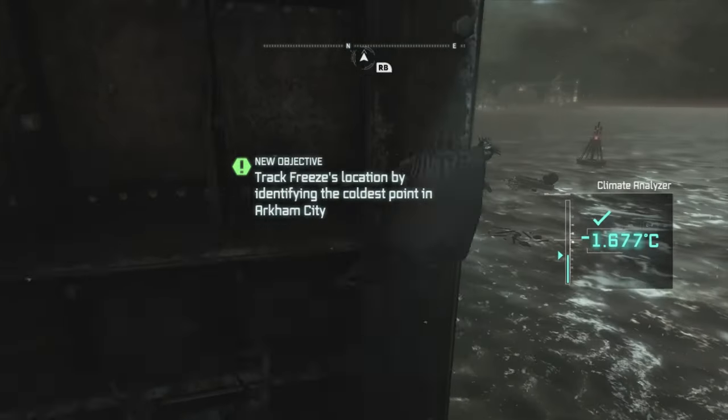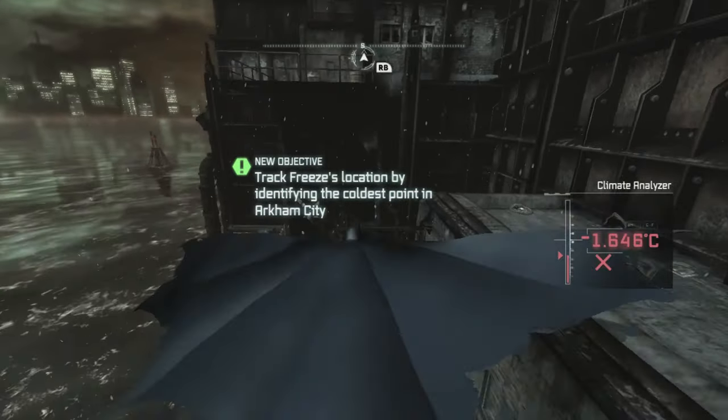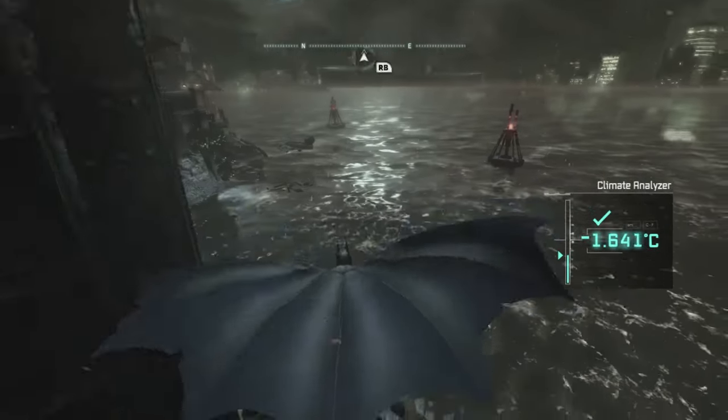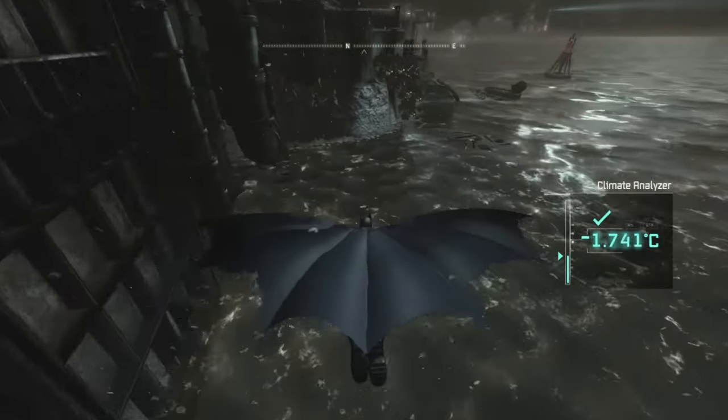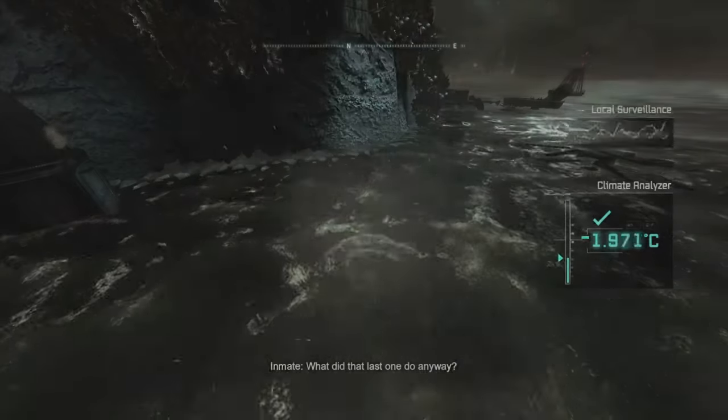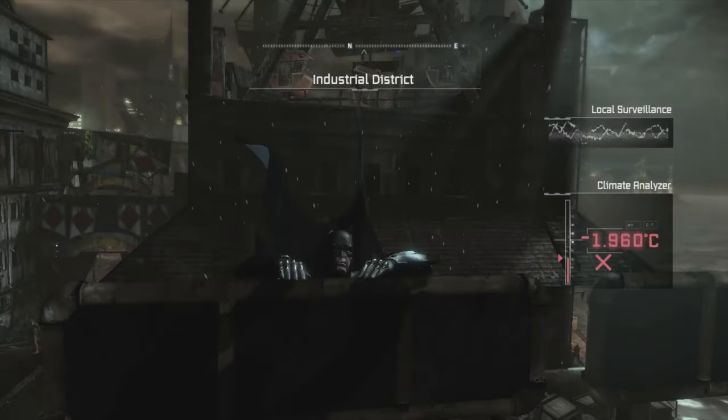Now we know we have to go after Freeze, but we're stuck on this little ledge with no way up. Thankfully, we can abuse respawn points to get up this ledge by just gliding into the water. I have no idea why Batman doesn't grapple in this instance, but I don't really care. Respawn point abused, grapple avoided.